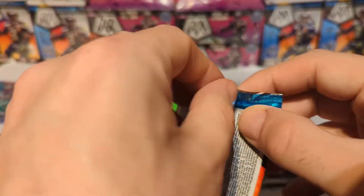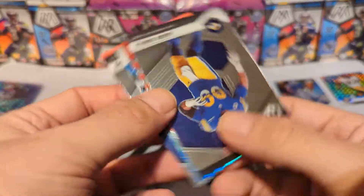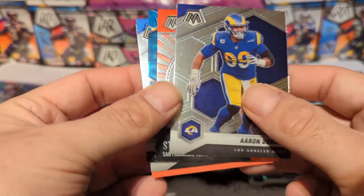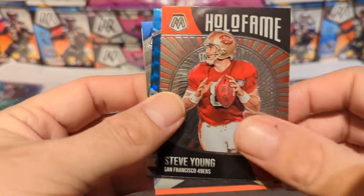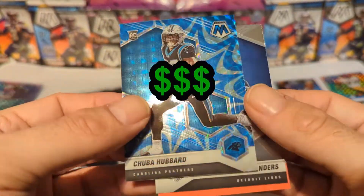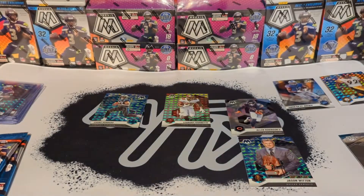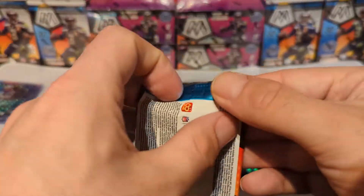Alright, three packs left. Thanks for sticking with me guys, really appreciate that. Let's see what we can get here — Aaron Donald Hall of Fame, Steve Young, Chuba Hubbard blue reactive — that's a nice looking one. Barry Sanders. Two packs left.